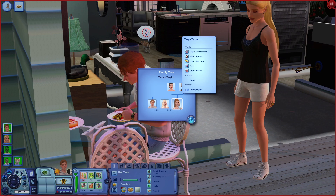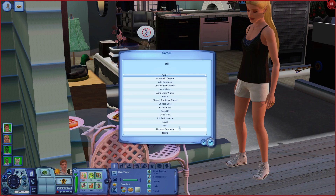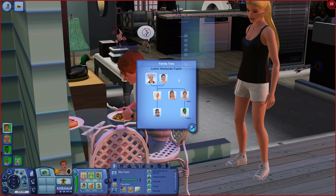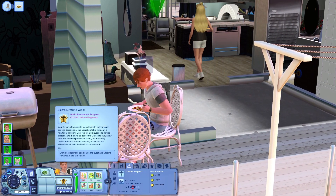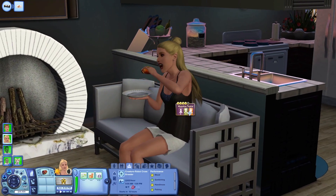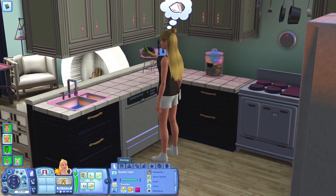Taryn's traits are: hopeless romantic, maid spirited, loves the heat, flirty, and great kisser. Skip's oldest sister Phoebe is nurturing, friendly, charismatic, perfectionist, and good. I need to fix her job situation — she shouldn't have a random job since she's a resort owner, so I'm giving her the unemployed job. Skip, as the middle child, has higher aspirations of becoming a surgeon. He's a very caring, kind, compassionate person. In university he was kind of an F-boy until Meadow cuffed him and made him a family man.